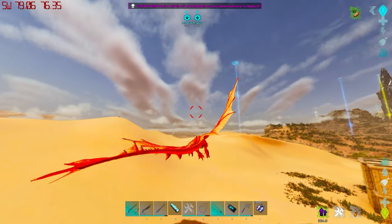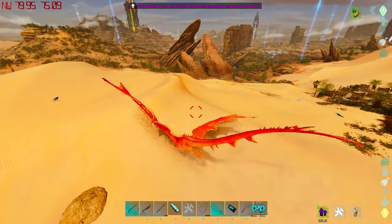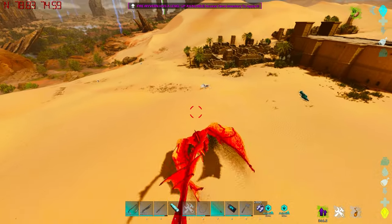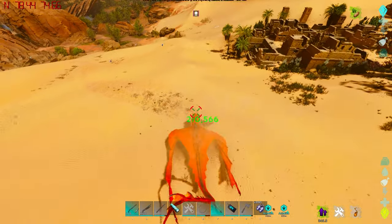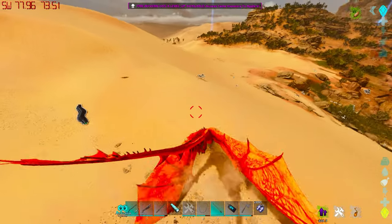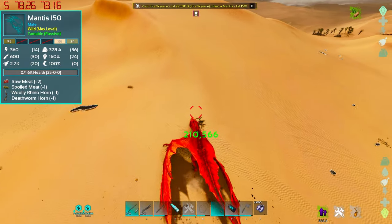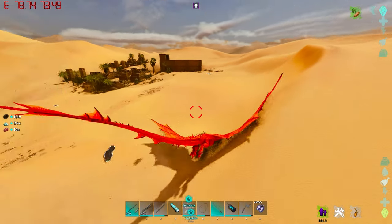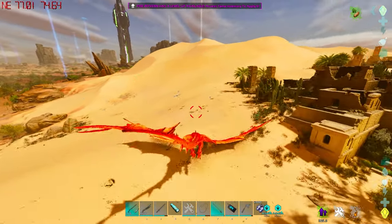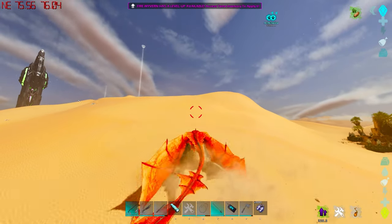There's also a second benefit of going out into the desert: you can harvest the red drops that exist out here. They're probably the highest level drops you can get on Scorched Earth — they count as desert drops and are very packed with loot. Sometimes you can also get lucky and see a Death Worm, and most Wyverns can pretty easily handle one. You should definitely be doing circles out here.